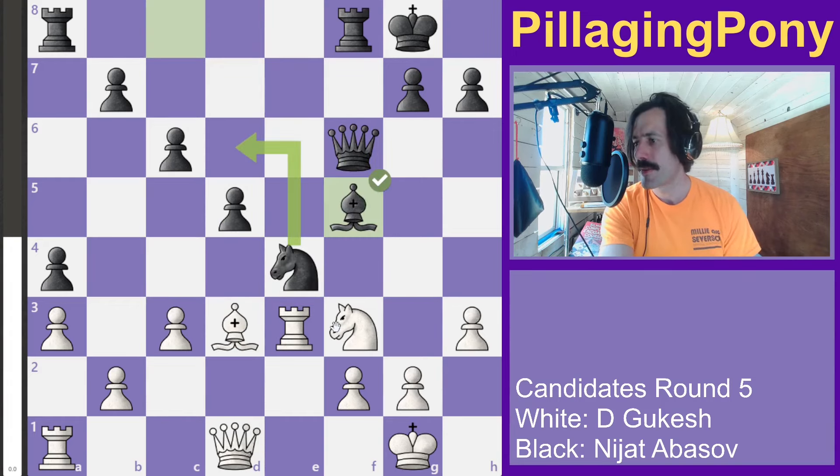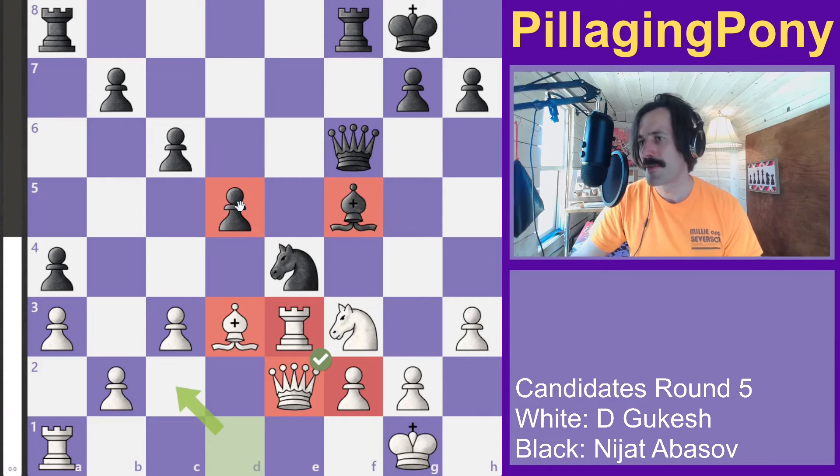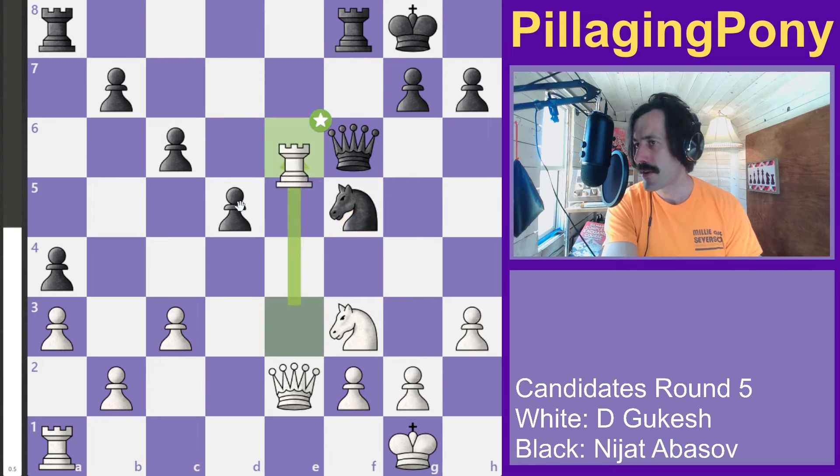The queen lines up, indirectly defending f2. There are three attackers versus only two defenders of the knight, so the knight needs to move back. Another trade follows, but recapturing with the knight isn't quite right because now the rook is infiltrating.